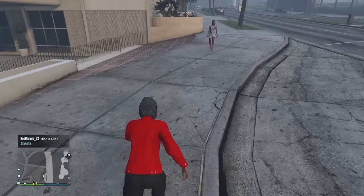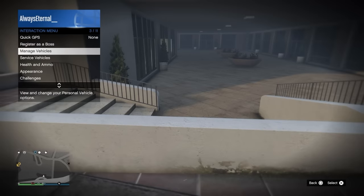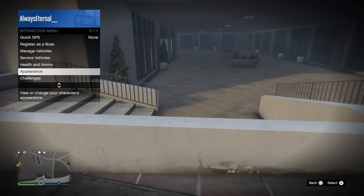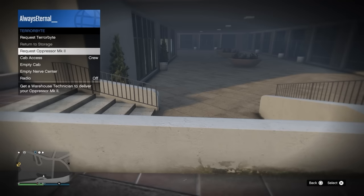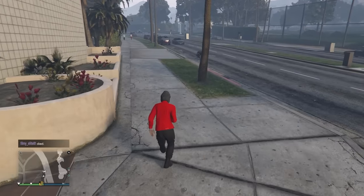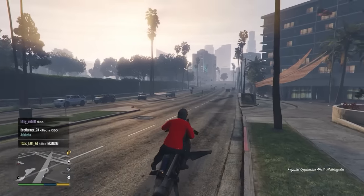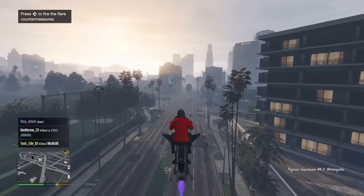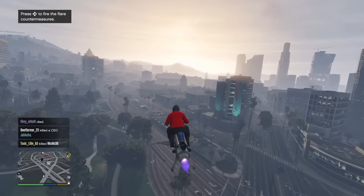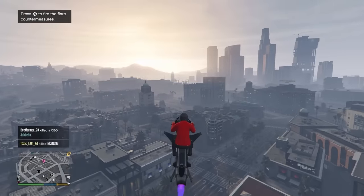Look down to spawn your vehicle closer to you. When you spawn your vehicle through your interaction menu, you've probably noticed that your vehicle never spawns in your line of sight, and that's not an accident. Rockstar doesn't want your vehicle spawning out of thin air in front of you, so it normally spawns behind you. But you can actually just look straight at the ground, and because you're not looking at where the vehicle's going to spawn, it'll spawn as close to you as possible. Whenever you're requesting your vehicle, just look straight at the ground.